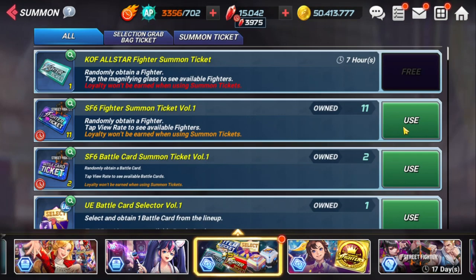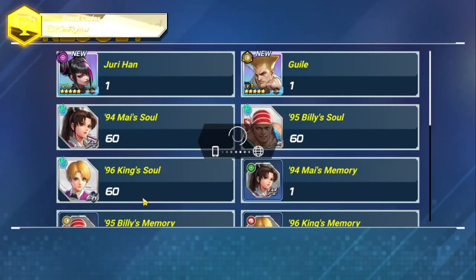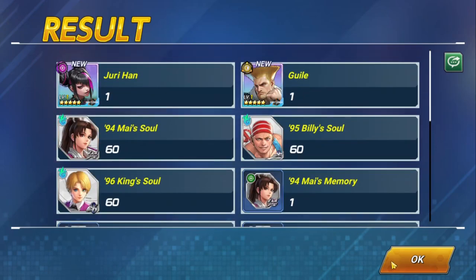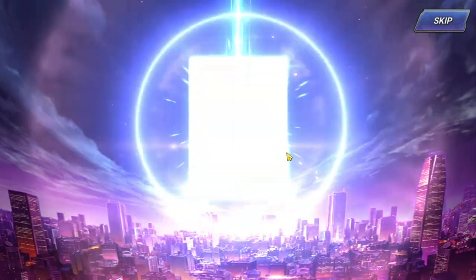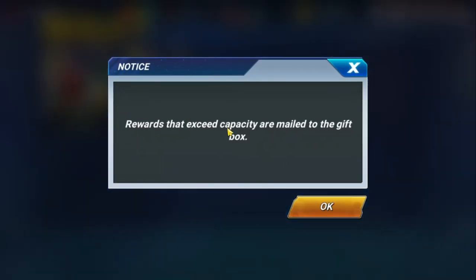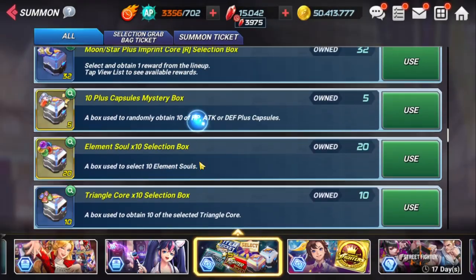First we'll go ahead and do these summon tickets because I'm probably gonna get some more since I haven't hit my pity yet. Let's go ahead with this 11-pull — we got Jewelry right off the top, we got Gal too. I actually wanted Jewelry over Gal but we got both of them. Two tickets left — and nothing there at all, two duplicate cards. That was a shocker, I was not thinking it was gonna be two duplicate cards.